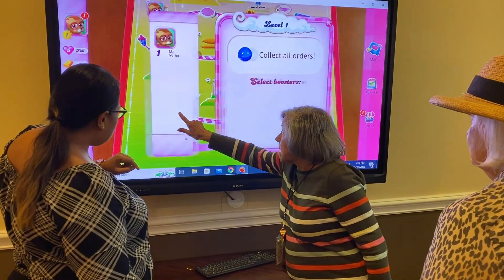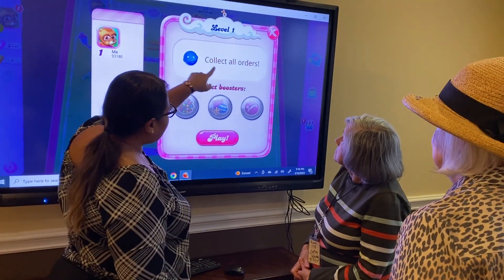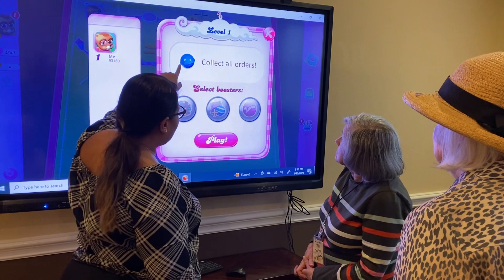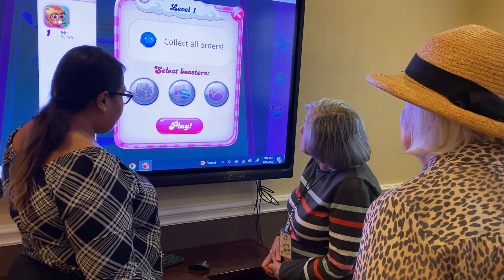Just push it there — it's gonna tell us what to do: collect all quarters. So they want us to collect all the blue balls, or the blue candies. Go ahead and click play.